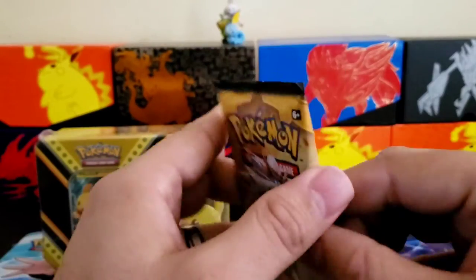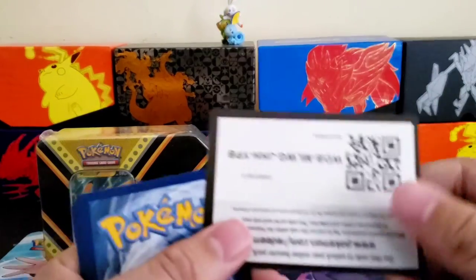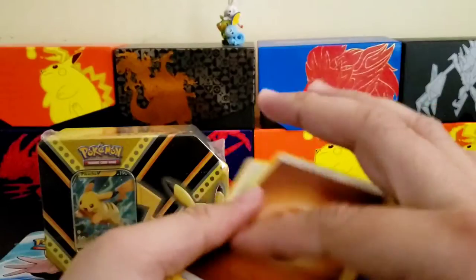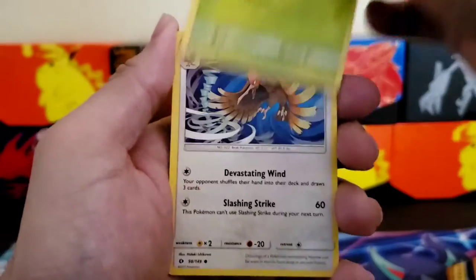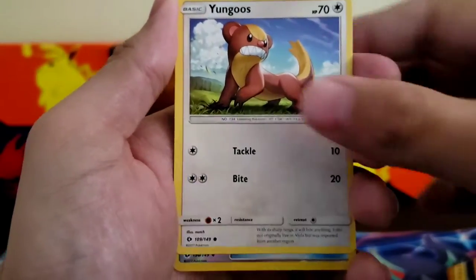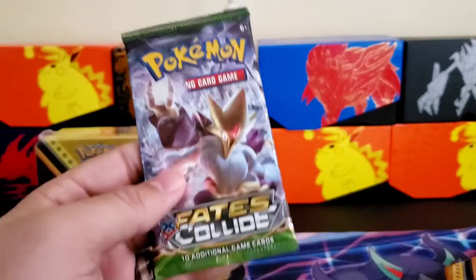Next pack: Sun and Moon. Code card: one, two, three, four. Energy, Repel, Pinsir, Timer Ball, Lilipup, Paras, Ferroseed, Litten. Repel reverse, and a Poshland non-holographic rare. Last pack: Fates Collide.